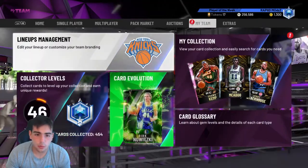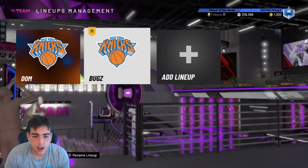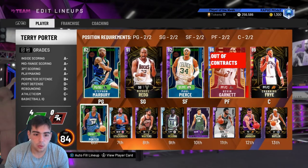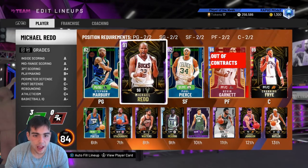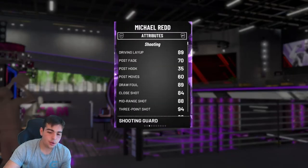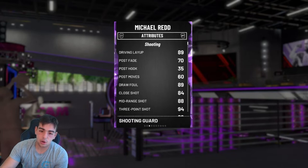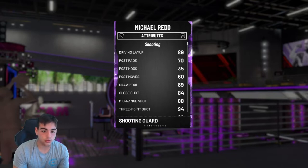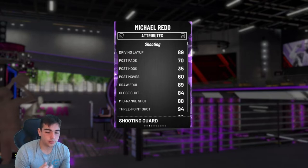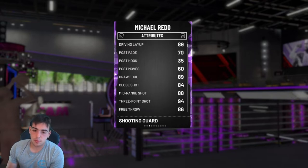Let's get into it. We're going to go over maybe 5 to 10 cards that I think are OP and they're free. Right off the bat, we're going to go with the Amethyst Michael Redd. First of all, he's free. How you get him is by getting tokens. I simply only got my tokens from Domination. Go ahead and get your tokens from Domination — it's very easy. Just keep grinding the game.